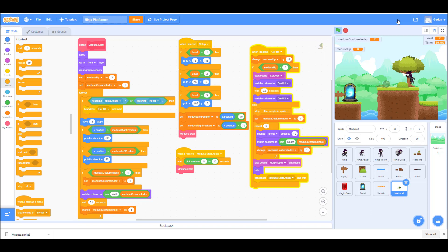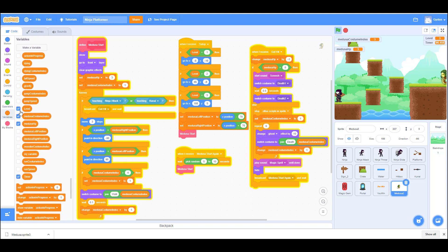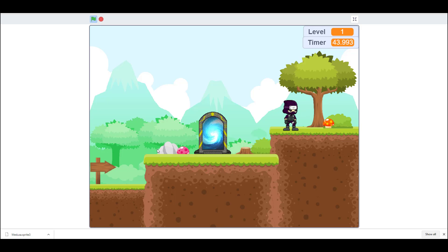That's our final stage — we land here. Let me hide the Medusa variables, costume, and health. Let's test the game from the beginning. You can also make it so when the ninja dies different things happen, like stopping the Medusa from coming out after the portal opens. You can also add a short wait after the ninja dies before respawning.